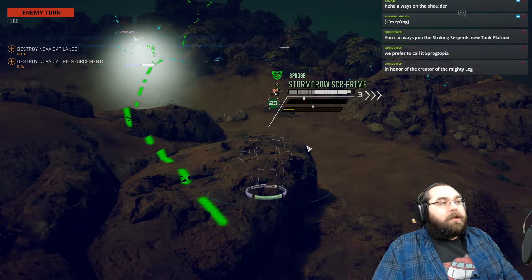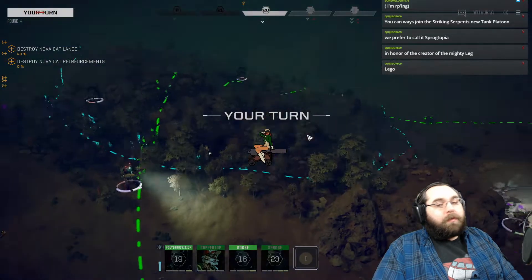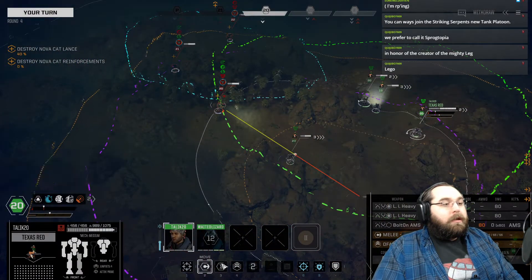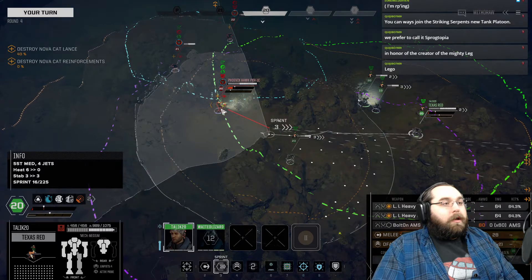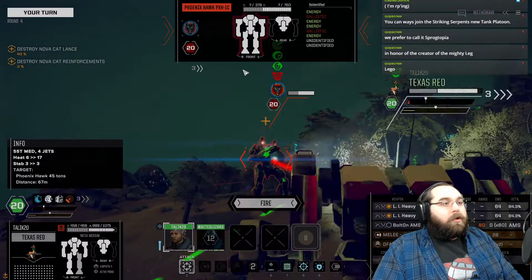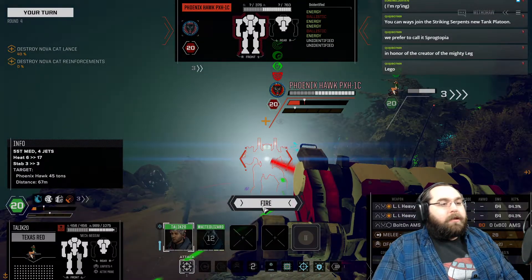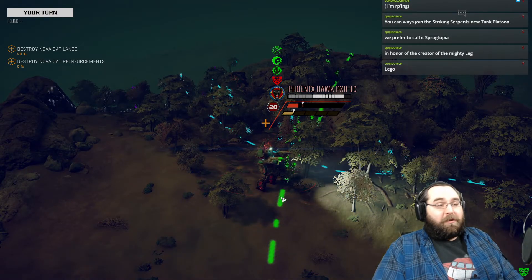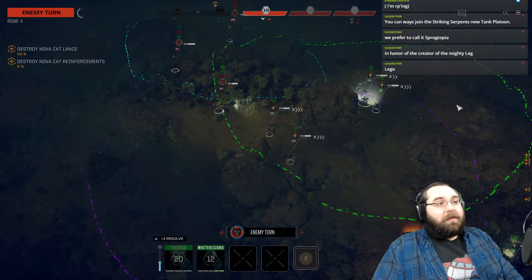This point blank range damage brought to you by a Phoenix Hawk, which our Storm Crow is going to have to deal with. I think the Rubik's Cube may actually have a good angle. Standing by. Allow me to intervene on your behalf, sir. Oh, I may have placed my back to the enemy. But I did manage to nail this Phoenix Hawk with two heavy large lasers, and that's just a fun little feeling.